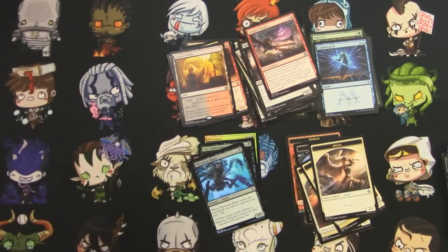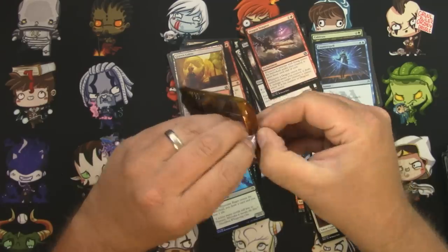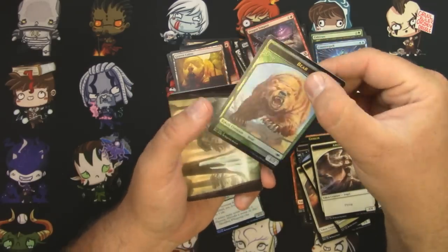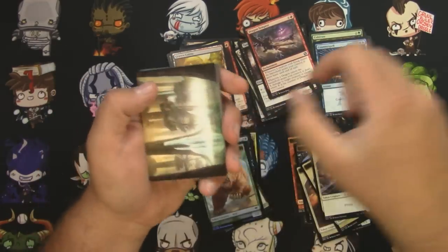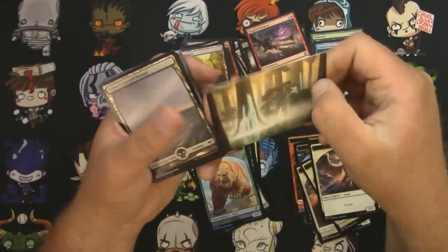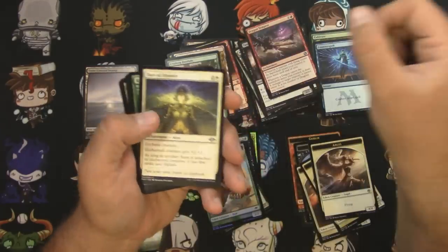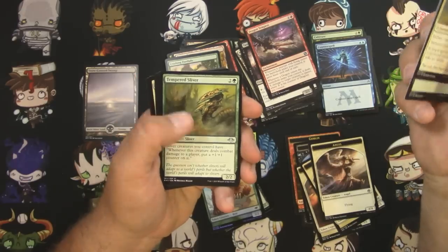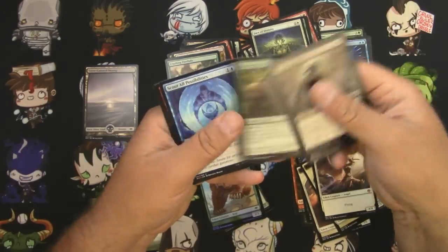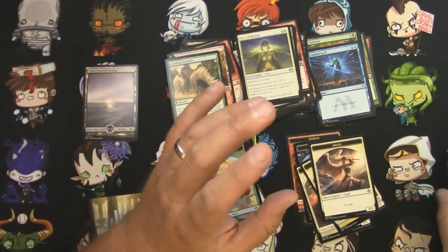Let's do Modern Horizons — save us! Got a foil Bear Token, nice and shiny. Here's the art card — that must be the Waterlogged Grove. Got a Snow-Covered Swamp and a Crashing Footfalls for the rare. Face of Divinity, Regrowth, and a Tempered Sliver for the uncommons. I don't think there's really any good commons in this set — I'm sure they're all fine, they're just not worth a whole lot.